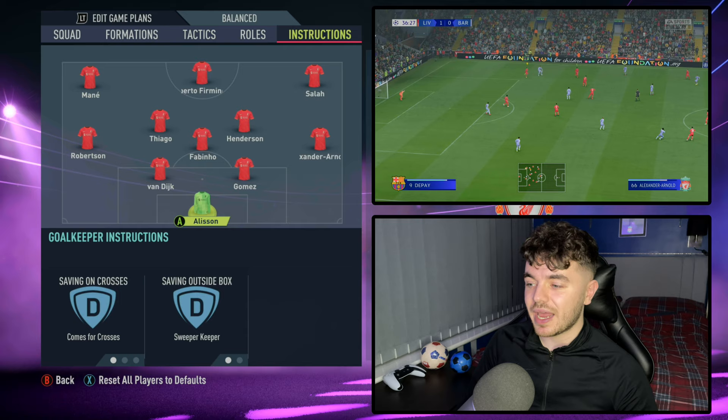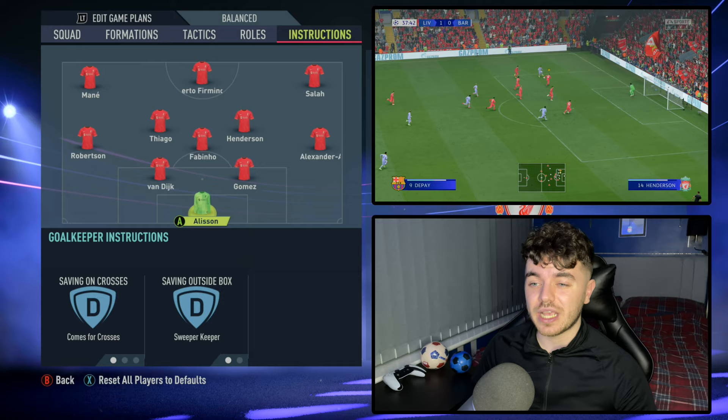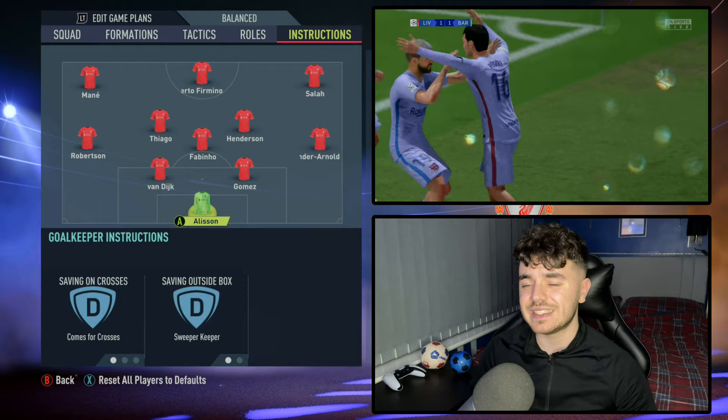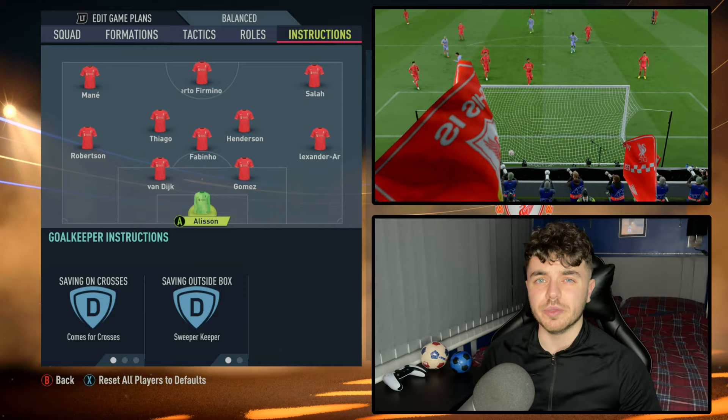Let's move on to the player instructions. We'll start with the keeper and work our way through the field. With Alisson — very self-explanatory — he's a sweeper keeper because you're playing that high line. He does come out and clear balls, and is very aggressive when it comes to crosses as well. We see in a lot of top teams nowadays how keepers constantly play on the front foot, taking risks and really helping out their defence. That's particularly handy as the AI is now starting to cross the ball in a bit more.